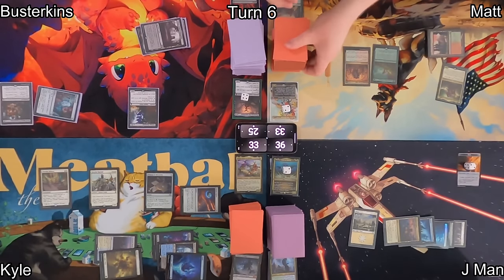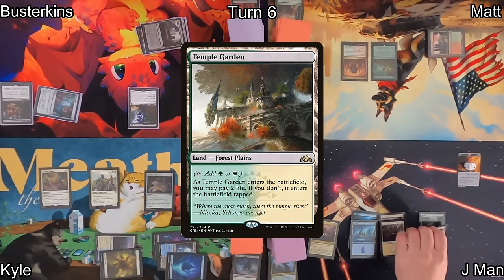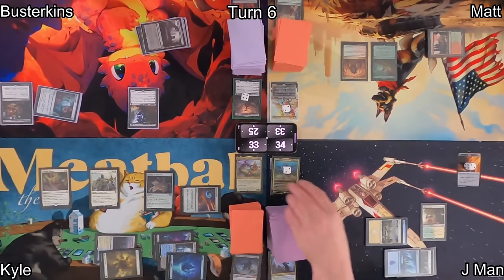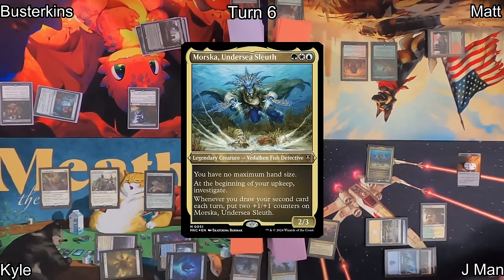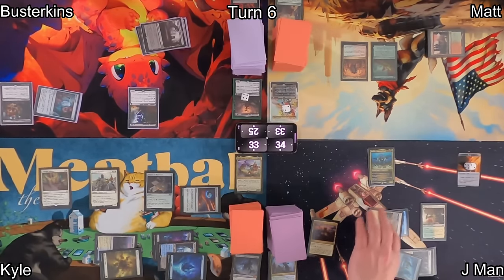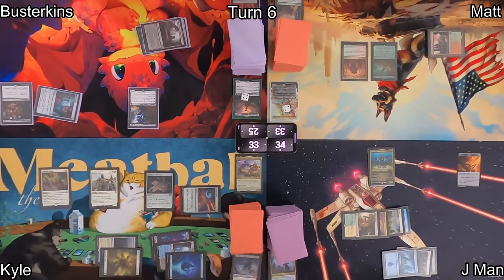Atla Palani goes to the hand and the rest go to the bottom of the library. J-Man plays a Shocked-in Temple Garden as his land, taking two damage. He then recasts his commander Morska, Undersea Sleuth. With Morska out, he decides to crack one of those clues, drawing a card, triggering his commander and getting it a +1/+1 counter. He passes over to Kyle.